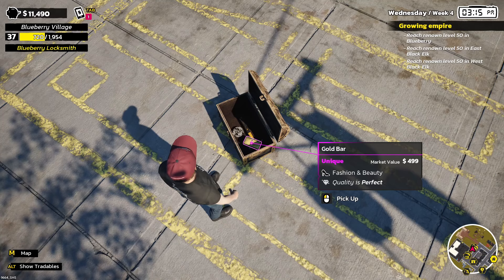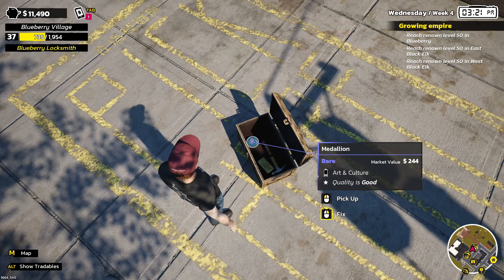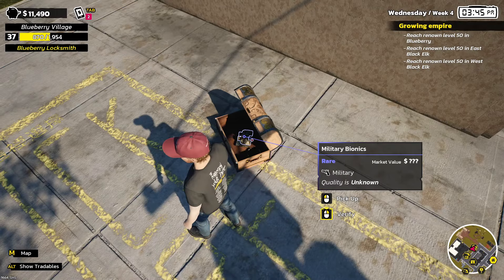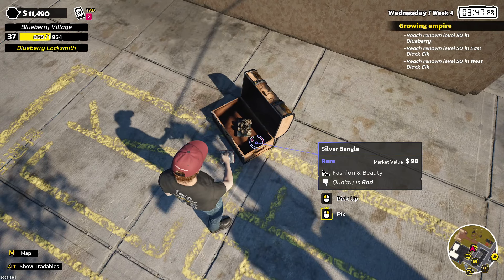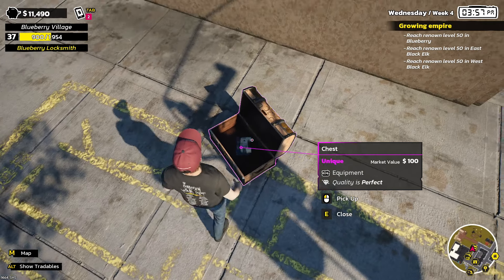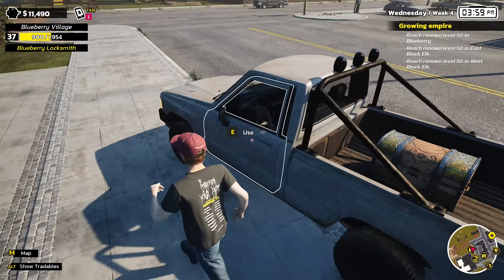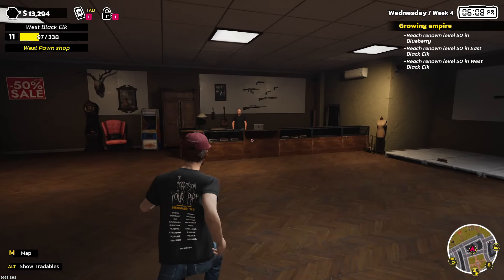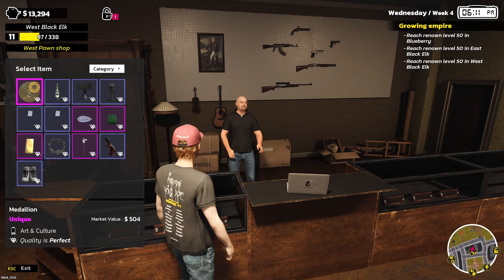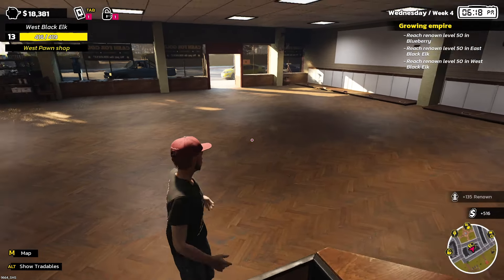We've got no other gems hiding. The rare chest we found has a gold bar in it — at perfect condition that's worth 500. We've also got a rare medallion, so there was like 800 in this chest alone. Inside were a silver bangle and military bionics as well — that's an extra five or six hundred. The chest itself at perfect condition is 100 dollars.